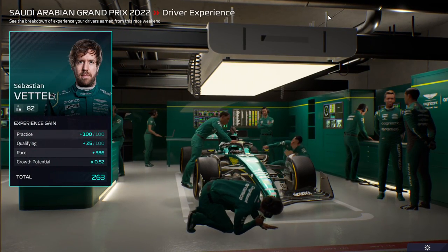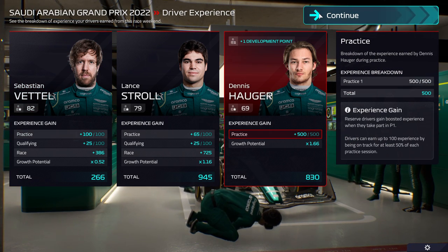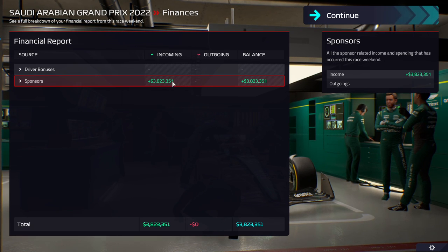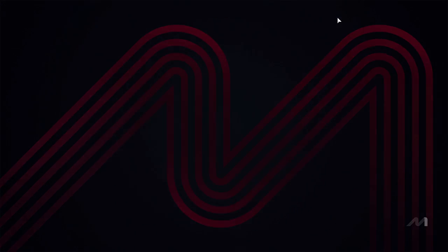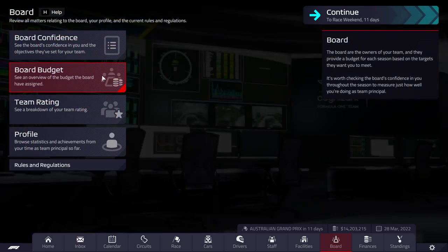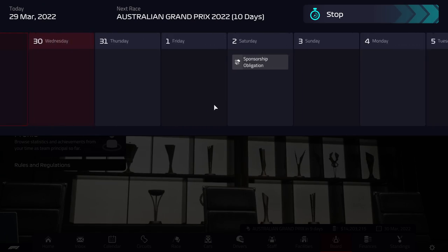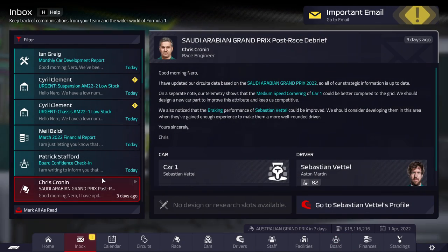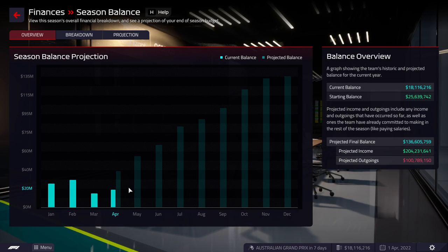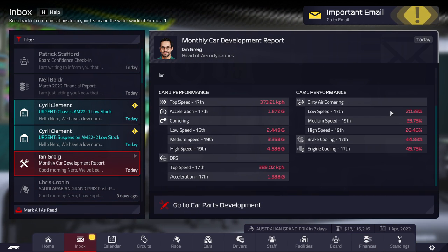The board is not happy with that race, so we might get in trouble. The side is fine, but not happy. Board confidence check-in showed a good result in the board review. Financial report — I don't think we're too concerned about money. The projected balance is going through the roof, so we'll be spending a lot on parts. Car development report — we haven't actually done any development yet so this one is moot, but we can see how the other teams are doing. Chassis we kind of want to have an extra of since both cars use it.